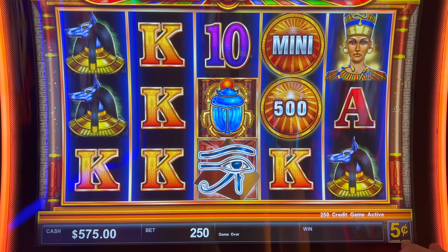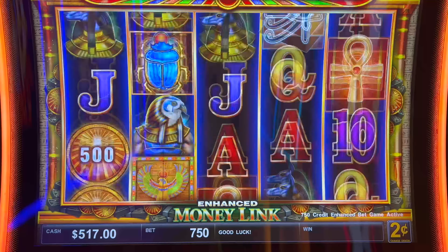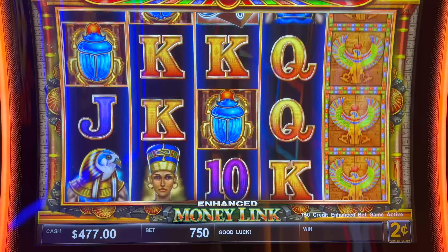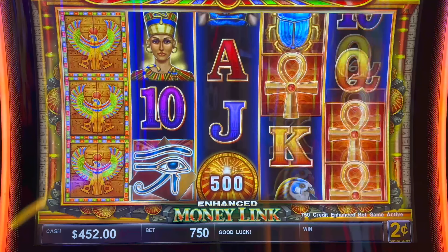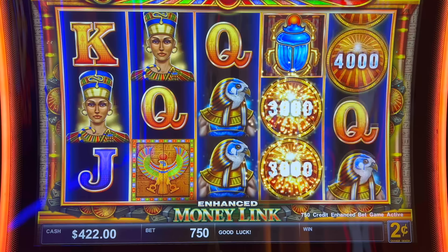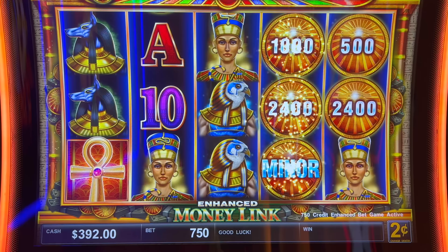Let's do some of the two-cent denomination. Who cares about the minor and the mini? We're going to go $15 a spin here — it's two cents. Something a little different. I usually only play 10 cents, but that mega and grand you can hit at any bet amount. Enhanced Money Link is supposed to give us three times as many jackpots. You're paying $15, so you're paying 50% more, but it's only paying like you're betting $10. Remember that.